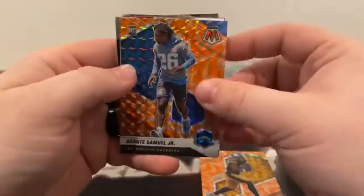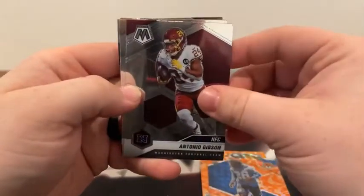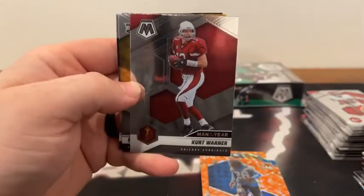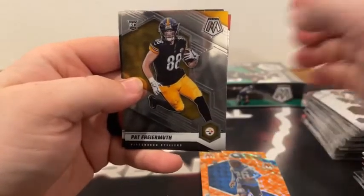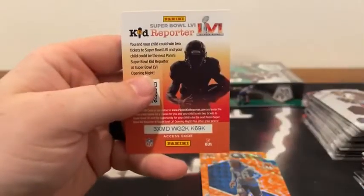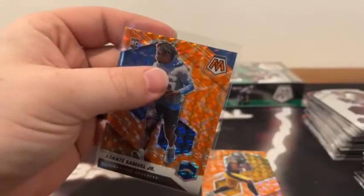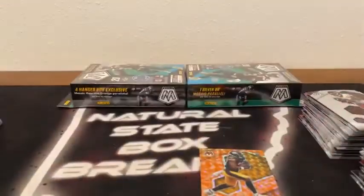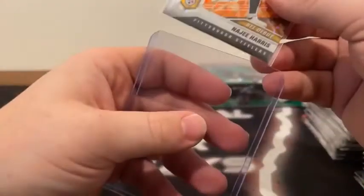There's an NFC Antonio Gibson, MVP's Drew Brees, Man of the Year Kurt Warner, we've got another base rookie of Pat Freiermuth, Frank Darby, and Eric Stokes for the Green Bay Packers. I'm going to sleeve and top load both of these Orange Reactive rookie cards — Asante Samuel Jr. for the Chargers and the debut rookie of Najee Harris. That's the second time we've seen Najee in this break.